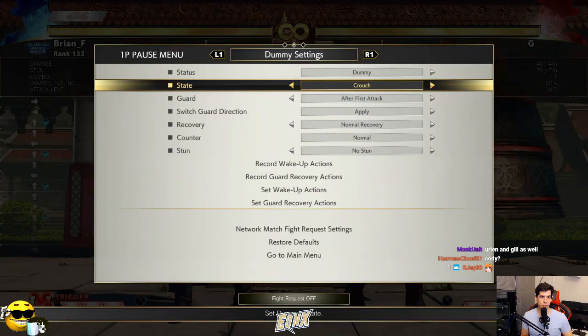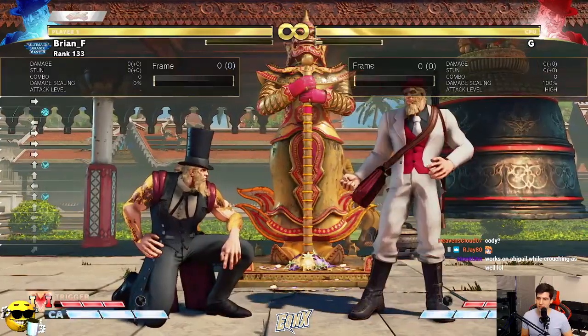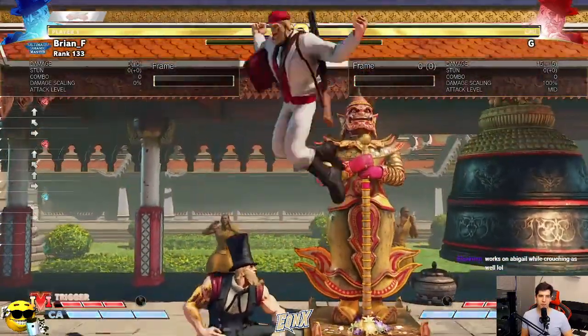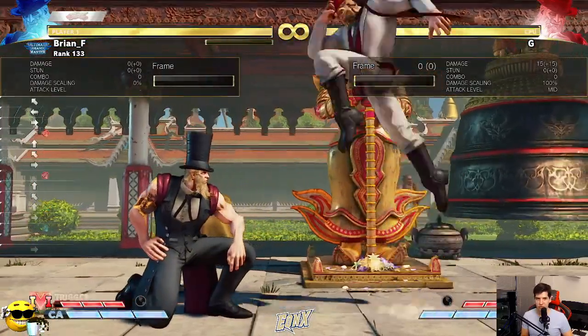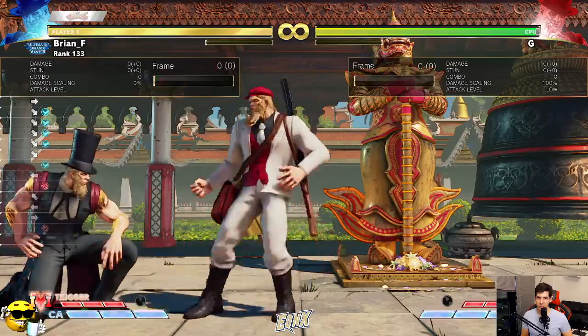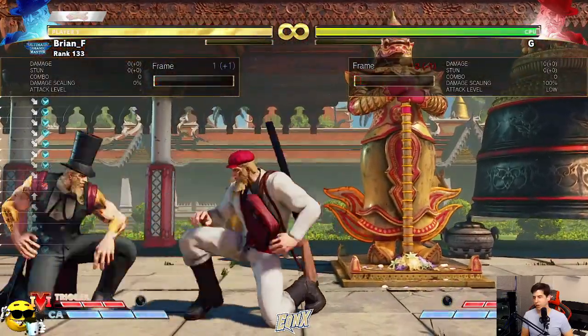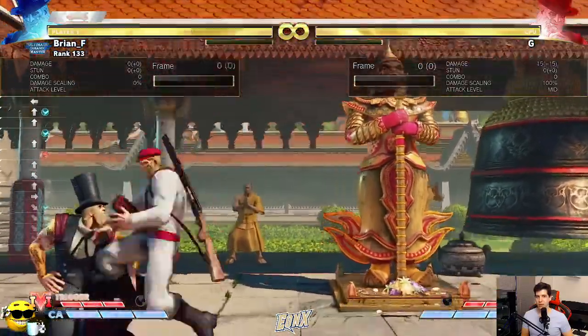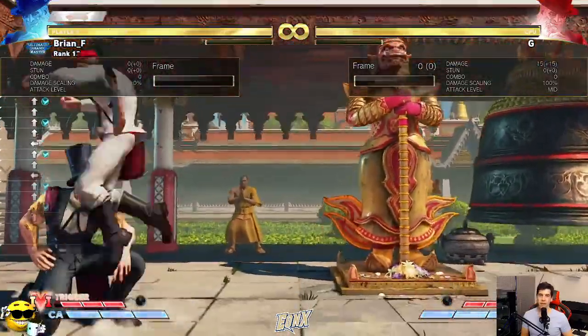This works on Abigail, G, Geef, Birdie, Yurion — characters that are considered tall in this game. So if you can do this to a character, you can do this fuzzy. The best way to set it up is from a jumping attack. I'm going to have the dummy set to crouch and guard all, so when you land this jump in you're super meaty and in their face. At that point you can either go for a crouching light kick to hit them low, or you can immediately hold up and press light kick.